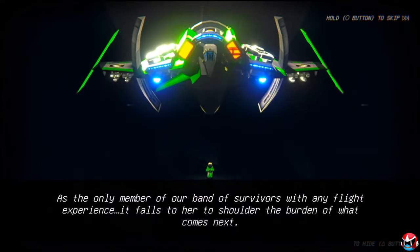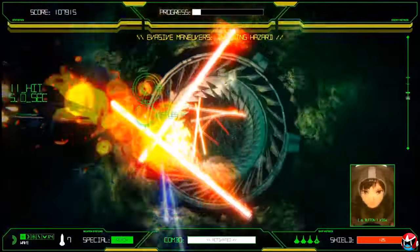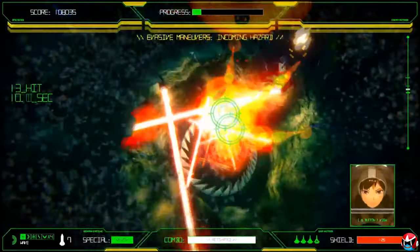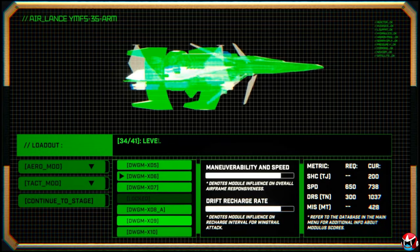The gameplay is so smooth, so crisp, so fast, and so well done. You've got a plethora of different weapons to use. You even get those Gradius-style objects that surround your ship and shoot with you — they're called serifs in this game. As you play through the game, you get access to more weaponry, more serifs, and upgrades for your ship, so you can increase the maneuverability of your ship.